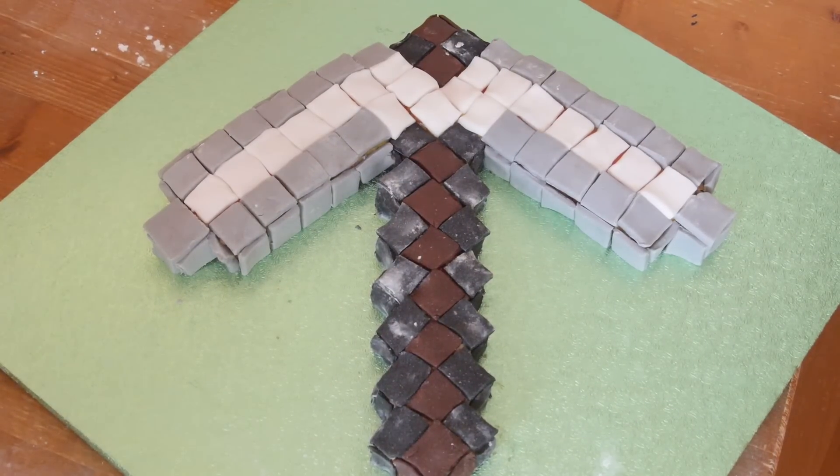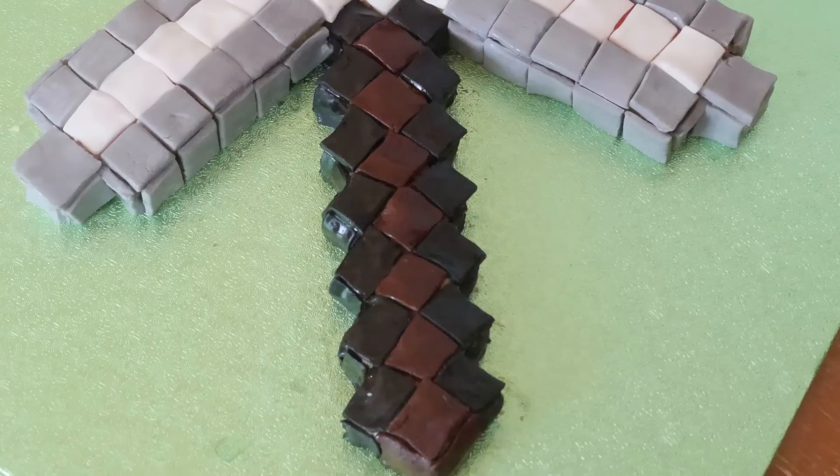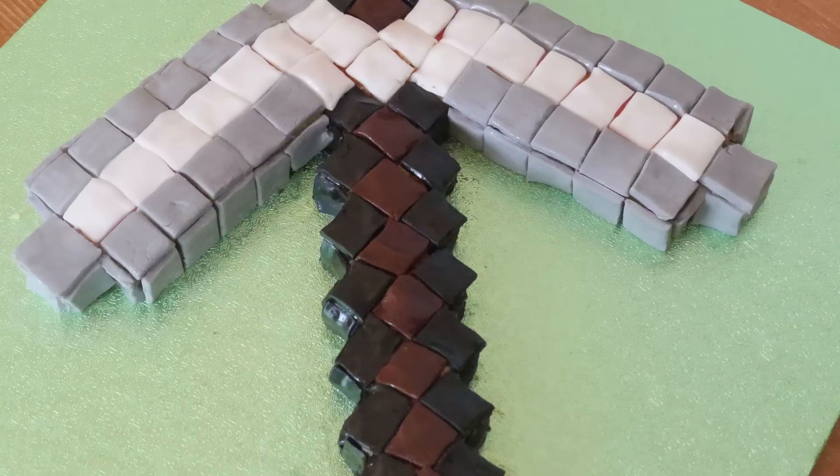I just got a little brush with some water on it and brushed it to make it look all flush, clean, and sparkly like a Minecraft pixelated axe — and there we go, it was done.